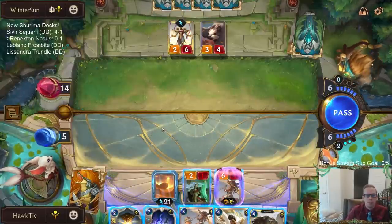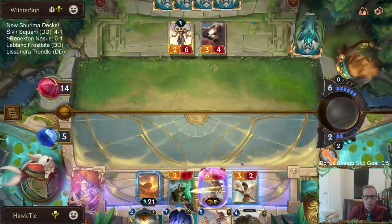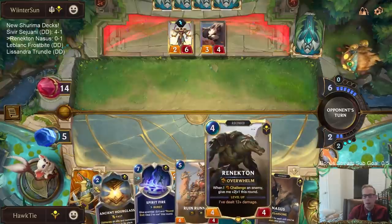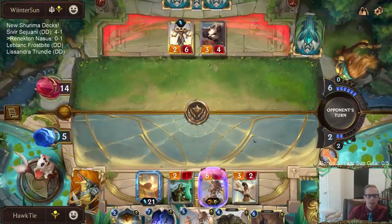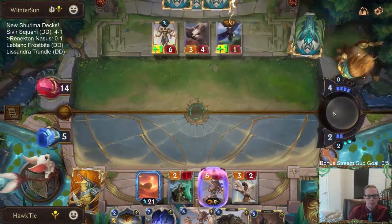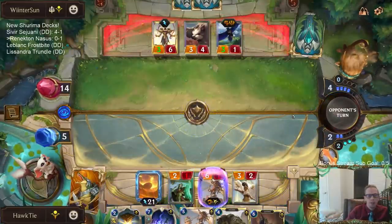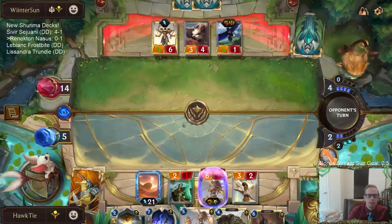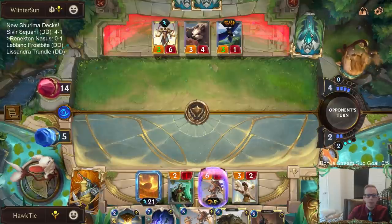I need some ways to challenge. I need to challenge this Azir. I wanted a second Renekton so I could play a bigger Renekton and have this one be the Renekton champion spell. I'm most likely playing Spirit Fire next turn. Not having any removal — we don't have any of our four Vulnerable cards or our three Siphoning Strikes. No removal for this Azir makes life much more difficult.